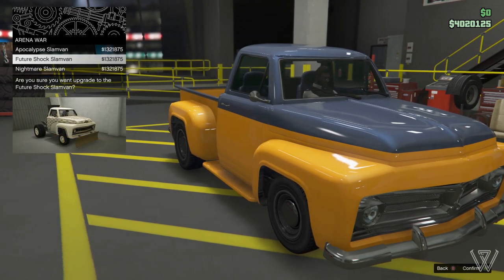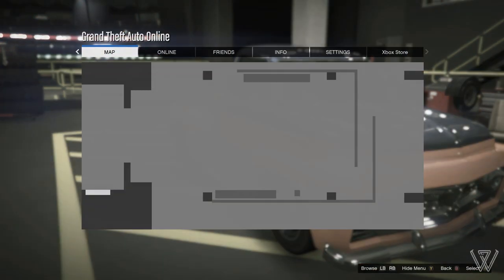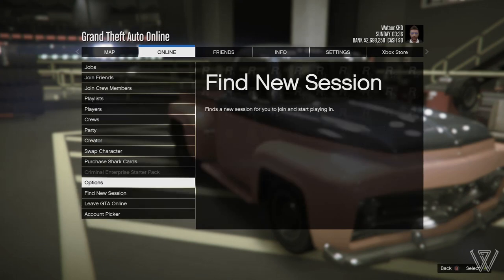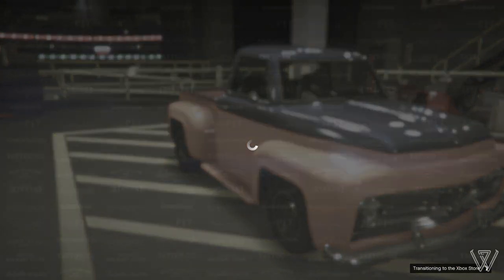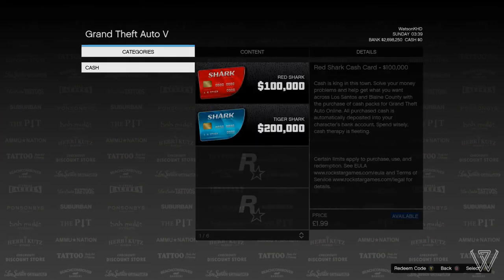Select the Arena War upgrades and scroll down to the Future Shop Slam Van and then purchase the upgrade. You should see that after you've purchased it, the Slam Van won't actually change. From here, bring up the Pause menu and select Purchase Shark Cards. Wait here for a couple of seconds, then back out of the Pause menu and exit the Workshop — don't exit the Arena, just exit the Workshop.